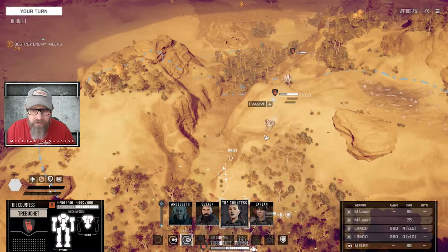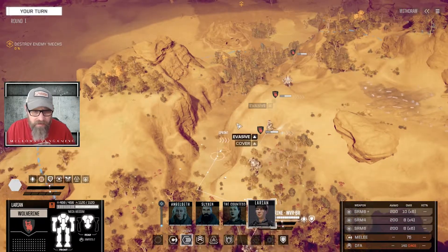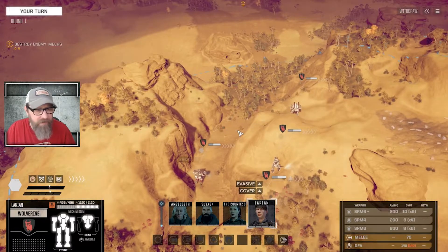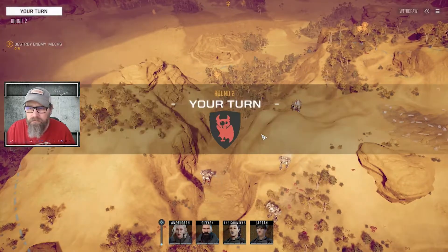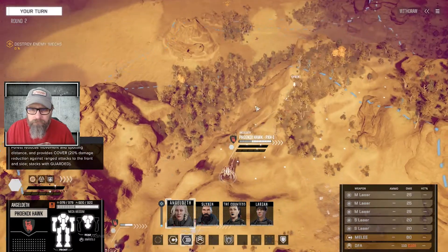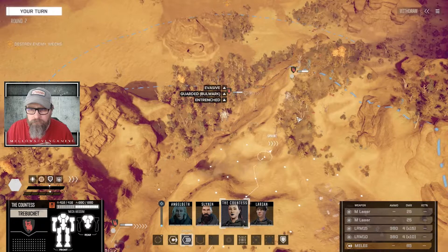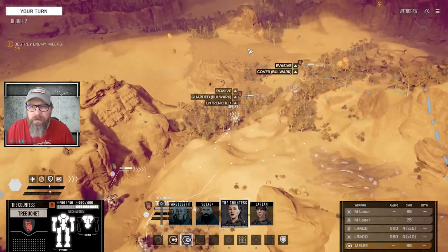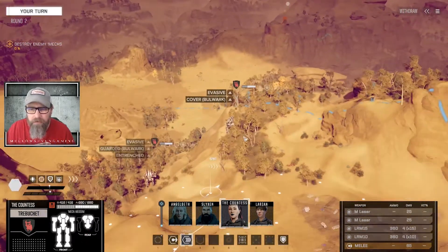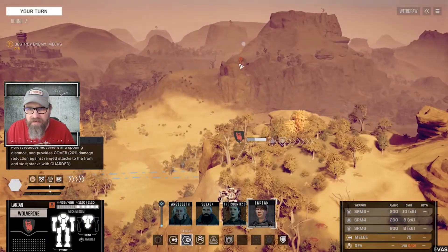I may as well head up here on the hill with the Clint as well — get some elevation. Same with the Trebuchet. Run the Wolverine right down the middle. We got a contact — up there, okay. Even trying to get high, we're still not as high as that guy.